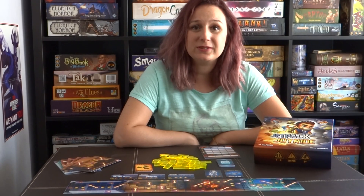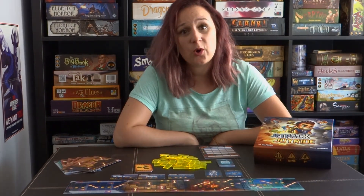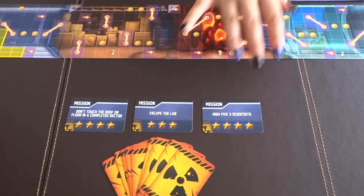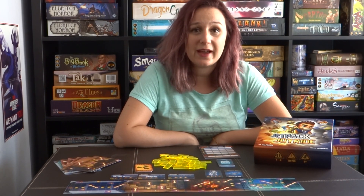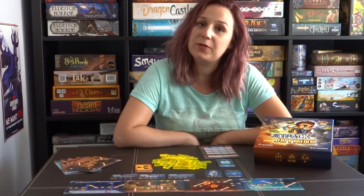All players play simultaneously during the course of the game. The game has three phases: run, score, and cleanup. Before every run, open three missions and place them in the center of the table. During the run, all players take at the same time one of the translucent tiles and place them on their lab board according to some rules that they have to follow.